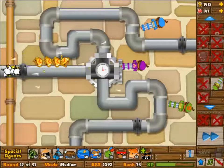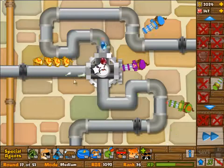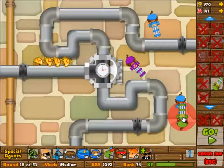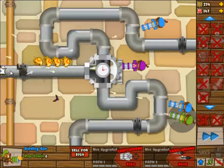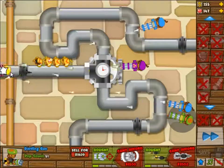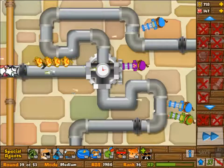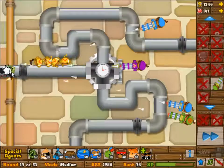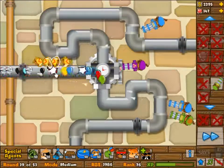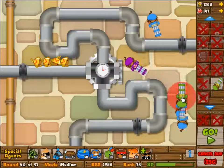Just continuing on building more and upgrading them to 2-1. You only need one to pop all the lead balloons. I always get caught off guard by round 37 — it has camo in it. Round 42 is the next camo, by the way. They really put in a big pause before the camo balloons actually show up, so normally I start shopping for upgrades and then get caught off guard.